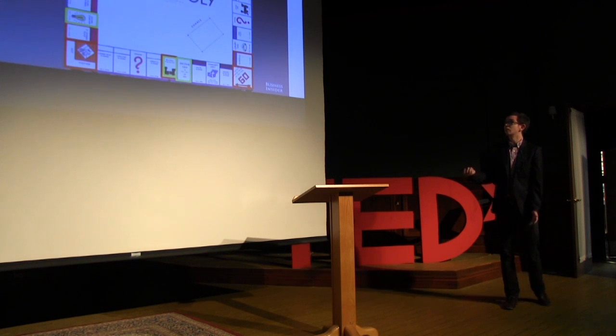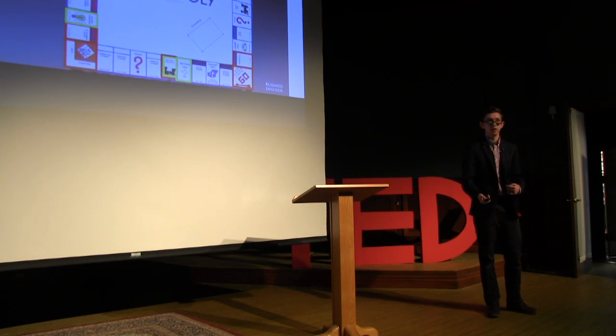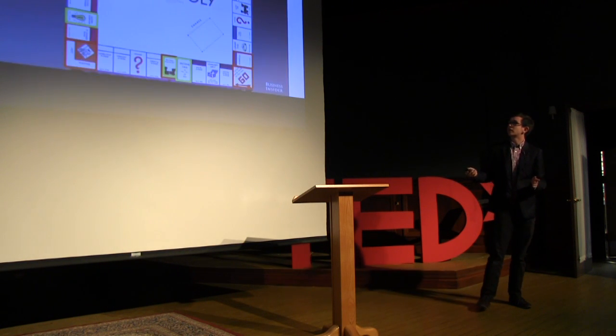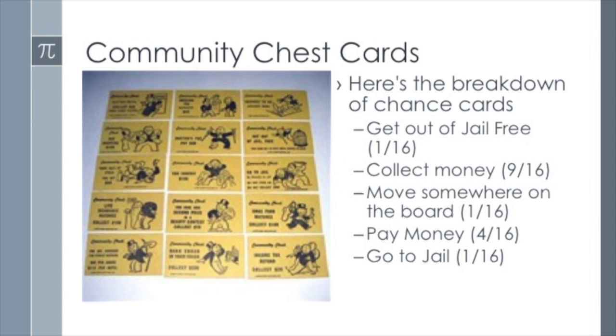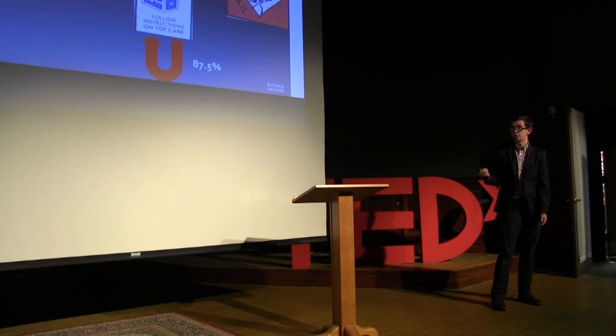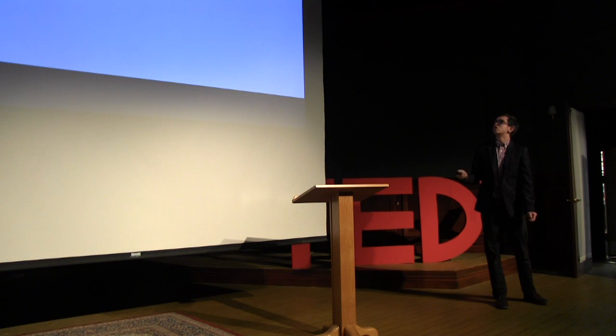If we include going to jail as moving around the board, that's a 9 in 16 chance that Chance cards will move you somewhere else. Geographically, the red sections show where Chance cards send you no matter what, and the yellow ones represent 'move to the nearest utility,' 'move three spaces back,' or 'move to the nearest railroad.' So these two rows on the board are going to be landed on more than the other two rows by Chance. Community Chest is similar: a 1 in 16 chance of a Get Out of Jail Free card, 9 in 16 chance of collecting money, 1 in 16 chance of moving to Go, 4 in 16 chance of paying money, and 1 in 16 chance of going to jail. Most of the time you're going to stay on Community Chest, probably paying money.